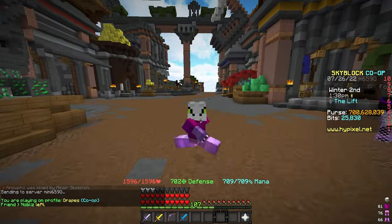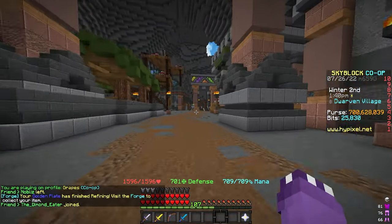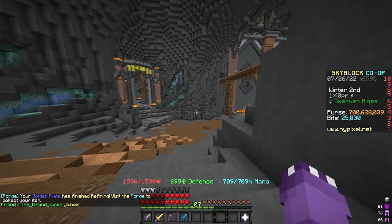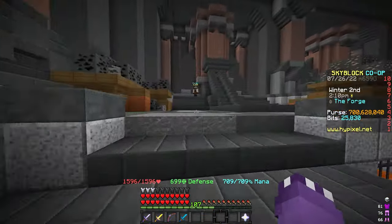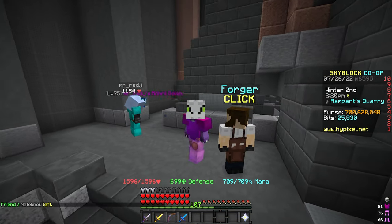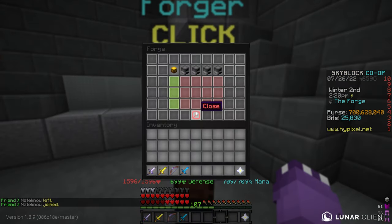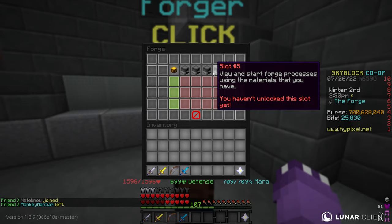The next passive AFK money making method involves heading over to the Deep Caverns. Once there, head over to the Forger — it's right by the lava lakes. This is probably one of the most slept-on passive AFK money making methods on Hypixel — it's ridiculously OP. Right-click the Forger and you'll notice there are five slots.